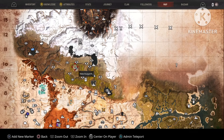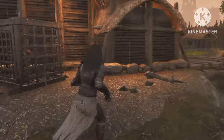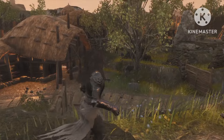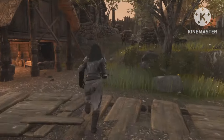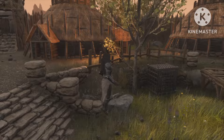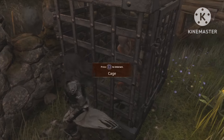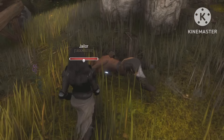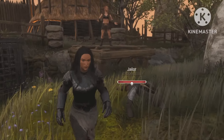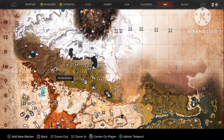Next we're gonna go to New Asgard. In this location there are two cages, but just remember this is one of the harder spots, so don't come here if you're not prepared to fight a lot of NPCs. Once you get the first one you can move on to the second one over here. Right over here is the jailer, so two thralls in one place. But like I said, it's a little bit hard.